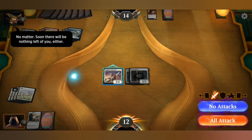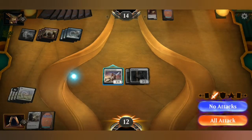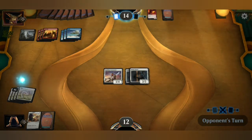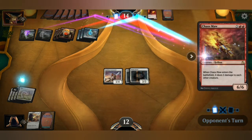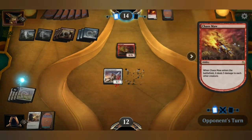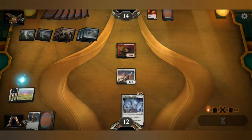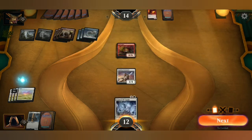Soon there will be nothing left of you either. Well, I don't want to risk this card — I feel like the inspiring command is too good and 1 damage isn't going to do anything for me. No attacks. What's your opponent going to do? 6-6. All succumb to grass. What have I got? Cast this spell only if a creature is attacking you — create 3 1-1 spirits with flying.